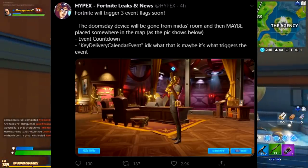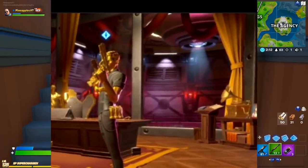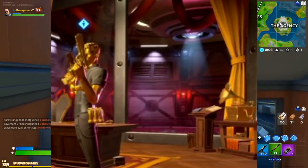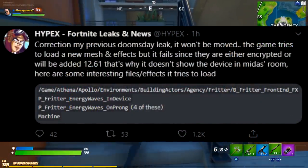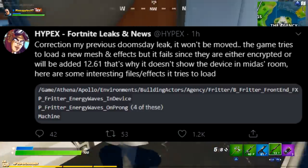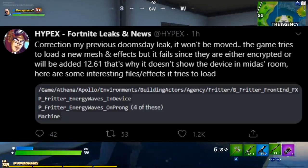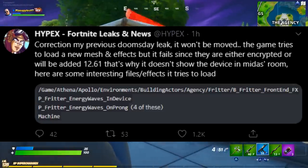In the background of the graphics shown, there is no doomsday device. There was some speculation about whether it would be moved and where it would go, but Hypex later clarified it was simply a mistake: the game tries to load a new mesh and effects but it fails since they are either encrypted or will be added in the next update — that's why it doesn't show the device in Midas's room.